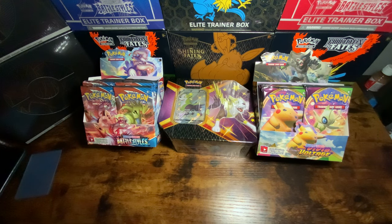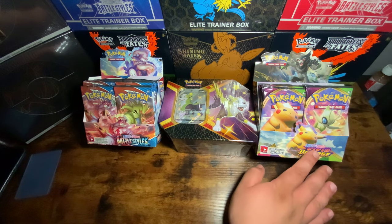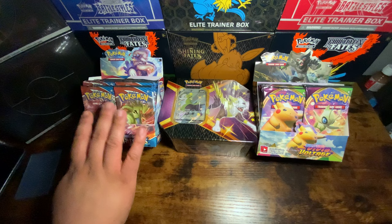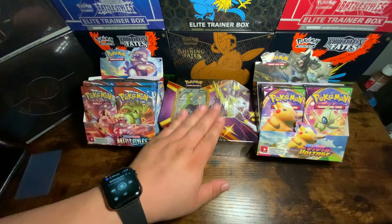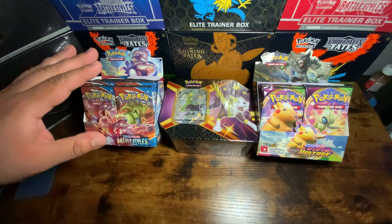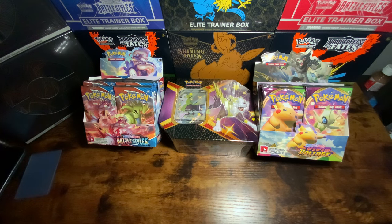Hey there, everyone. Rick here again, chilling with Matt. We got the second series of six Battle Styles, six Shining Fates, and six Vivid Voltage. We're hunting for that Chunkachew and that Rayquaza — we'll take any shinies from this bad boy. Everyone's looking for the Tyranitar Alternative Art. Matt, which one do you think is going to have the better pulls this time around? I don't know, man. I'm hoping Vivid Voltage, but I'm going to bet Battle Styles.